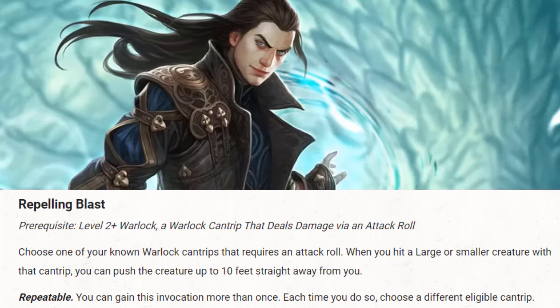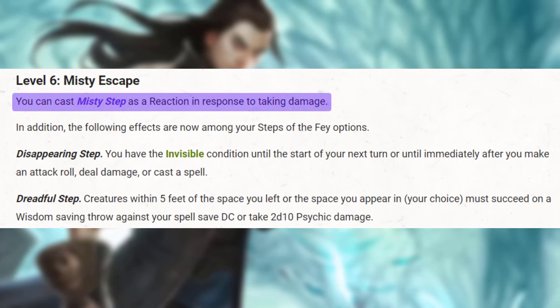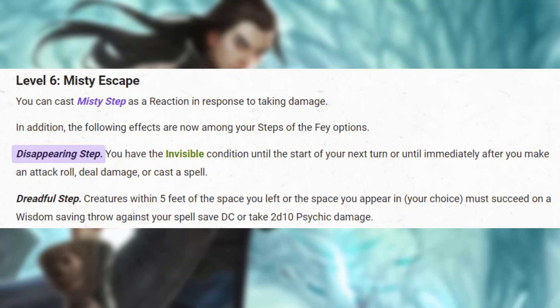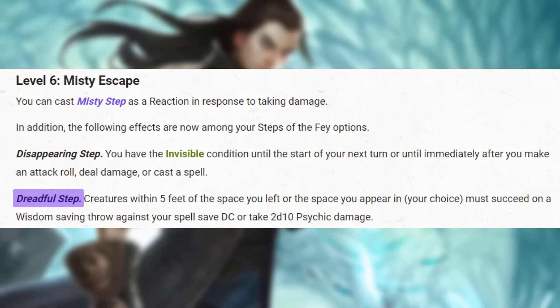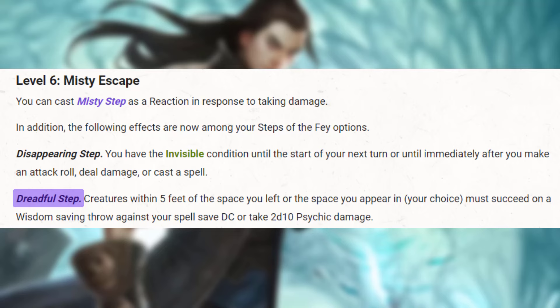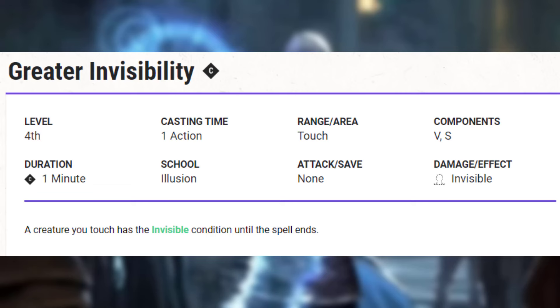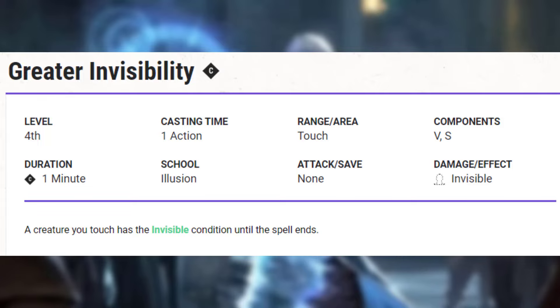Level 7, Warlock 6: we get Misty Escape, giving us a Reaction Misty Step whenever we get hit with an attack. We also get two new Fae abilities. The first is Invisibility — now we also go invisible on teleport, so we just vanish. Or we get Dreadful Step, which deals extra damage whether we teleport in or out. Level 8, Warlock 7: we get a massive spell — Greater Invisibility. It gives us advantage on every attack, and enemies have disadvantage attacking us. It's a huge buff to both offense and defense simultaneously.